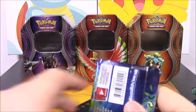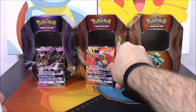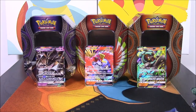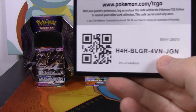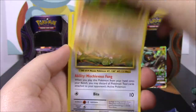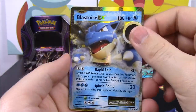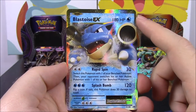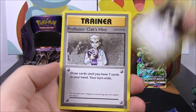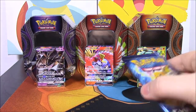Starting off with the Mega Venusaur pack from Evolutions, which is my favorite. So we've got a Caterpie, a Ghastly, Diglett, Rattata, Charmander, Reverse Holo Ghastly, and a Blastoise EX. I'm pretty sure I have this already, but there's still a couple EXs I didn't get from this set. And then we've got Professor Oak's Trainer and a Metapod. So we've got an EX already, which is awesome.